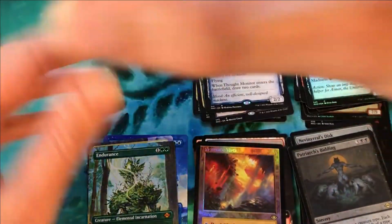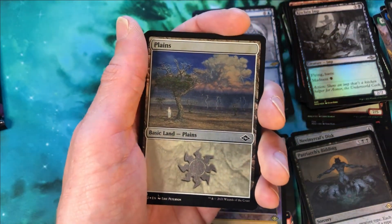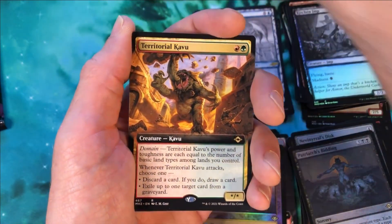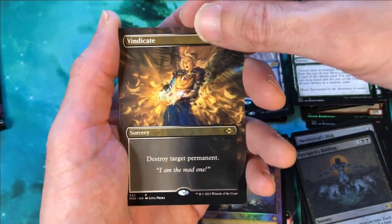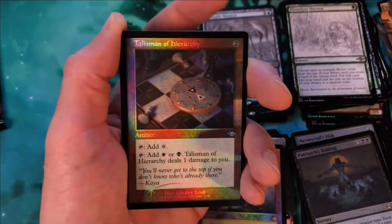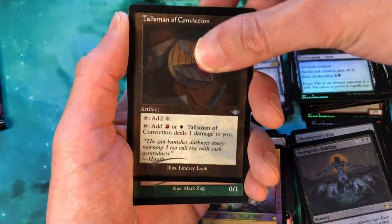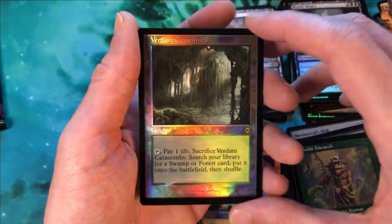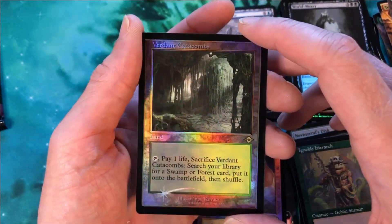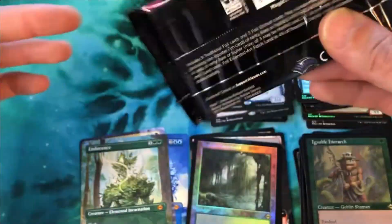Two packs left, sitting on three mythics still. This box has not been performing on mythics, but man, those fetchlands have been crazy. Beautiful Lightning Bolt, Territorial Kavu extended art, Abundant Harvest, borderless Vindicate — every single borderless card looks absolutely amazing in this set. World Weary, Talisman of Hierarchy, Talisman of Conviction, Ignoble Hierarch retro frame etched foil. And a Verdant Catacombs retro foil — are you kidding me? So many fetch lands in this box.